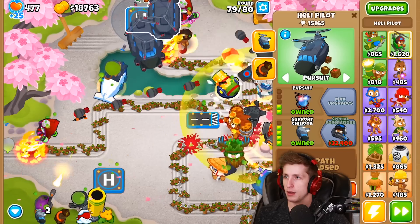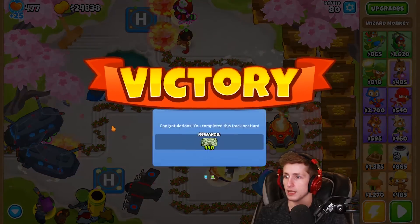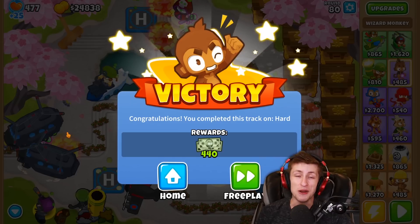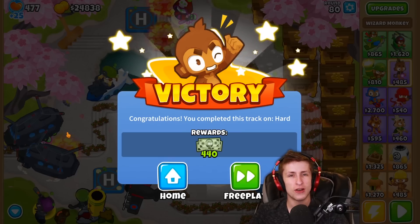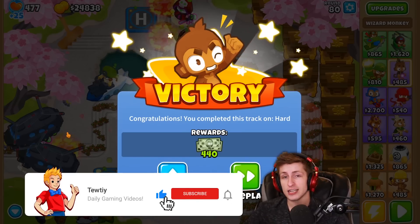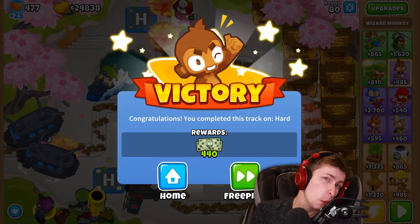It doesn't really show individual counts — it's a mixture of pops and money they've made for you. These wizard monkeys are no joke, they both popped a lot and turned out to be really, really useful. And there we go everyone — that was the global Brewmaster buff challenge! I hope you guys enjoyed today's video. If you did, make sure to leave a like, comment down below, subscribe, and check out my Twitch where I stream daily — it's in the description. I'll see you guys later, bye everyone!